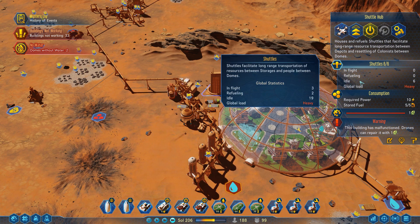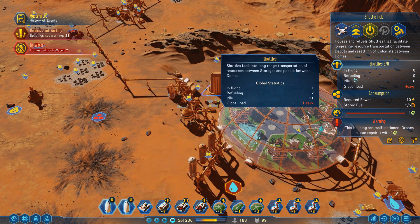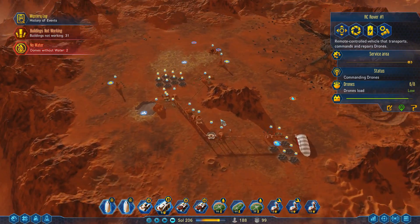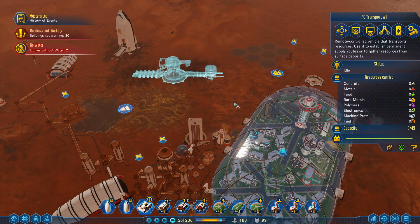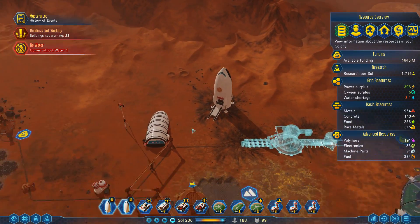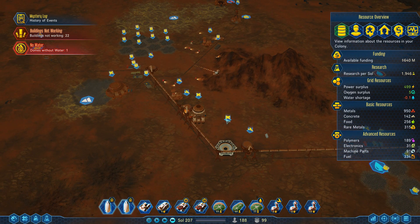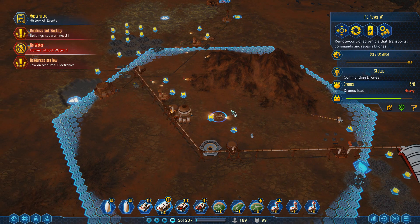The shuttles are just flying constantly. Wait, why are these idle? If the load is heavy, why are 20 of them idle? Oh, because they're all busted. Now you can come over here, and we're going to grab some electronics and ferry them over in that direction. We're going to need the concrete soon. I'm still waiting on 200 machine parts. RC rovers should be able to handle this — really, we just need more vehicles.